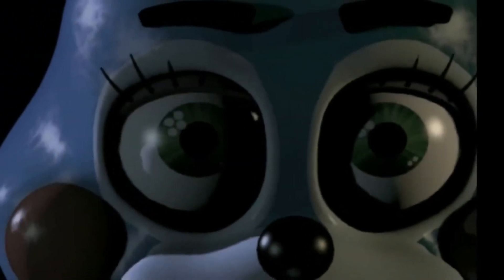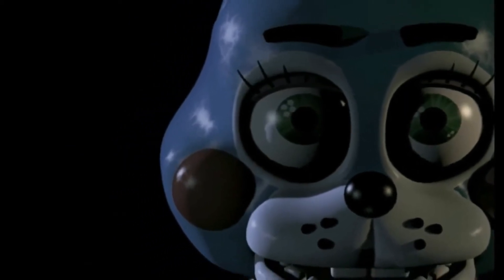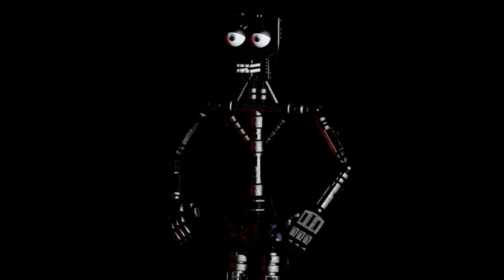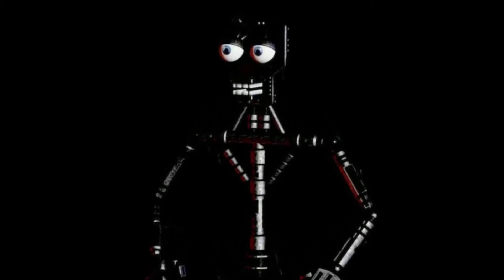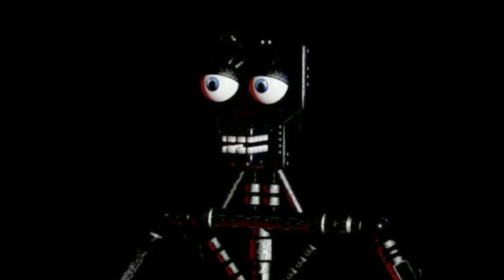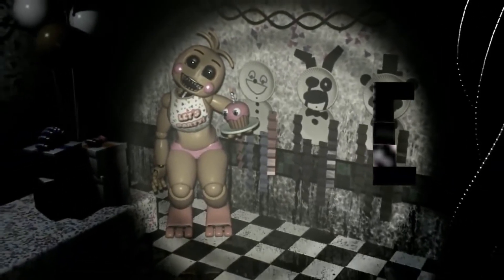I highly recommend you check out one of my previous videos first, just to better understand things in the long run. So if you recall from a previous speculation video of mine, you'd remember when I brightened up Scott's latest book teaser image. And inside the miniature Freddy's body, we found a few distorted shapes consisting of black squares and rectangles. But when you connect them together, you'll get a mysterious figure that looks like this.